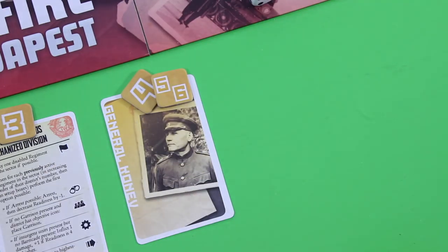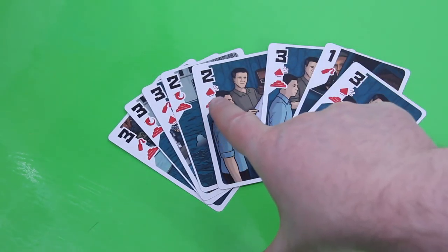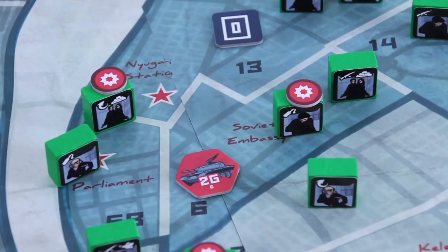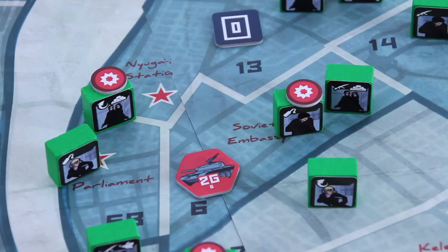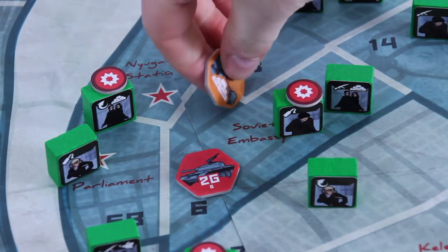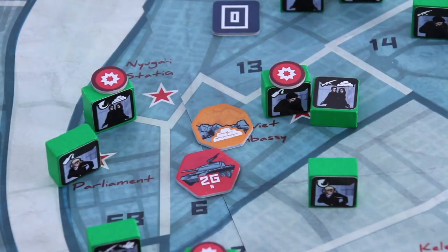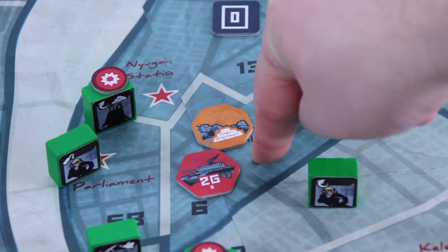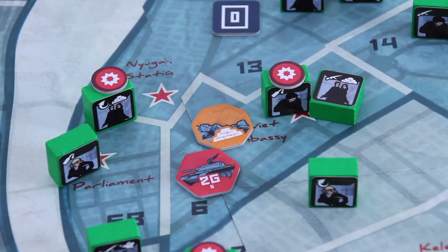Back to us — I want to build a barricade. Building one requires spending at least one card showing the barricade symbol. I discard that card, which allows a local insurgent with the barricade symbol to build in their district. The base cost is one plus the number of active regiments in the space — one regiment here means it costs two points total. We build the barricade in district six, but must reveal the insurgent used to build it. I wasn't thinking straight earlier — if I'd revealed him sooner, we could have prevented one of those arrests.